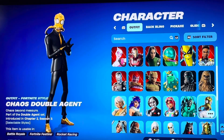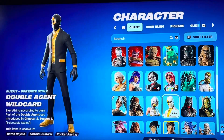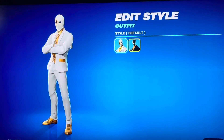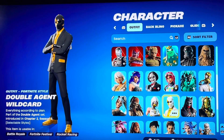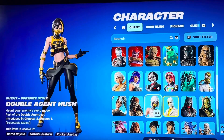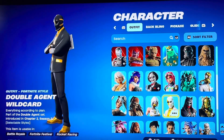Moving on to the Chaos Double Agents. This is the skin out of the three that I'm not a massive fan of, so I'm probably going to give it a 4 out of 10 — it does look cool, I'm just not a fan of it. This next one is actually my favorite, so I'm going to give it a 10 out of 10. It's got another style too — the white and black — but the black and gold just looks so clean. And this third skin I'm probably going to give an 8 out of 10.